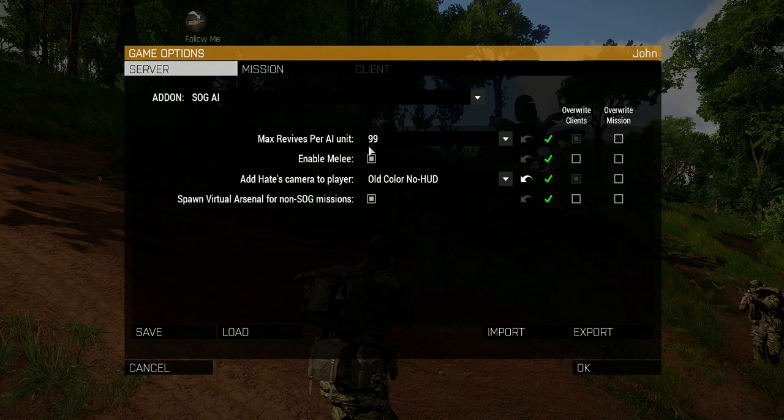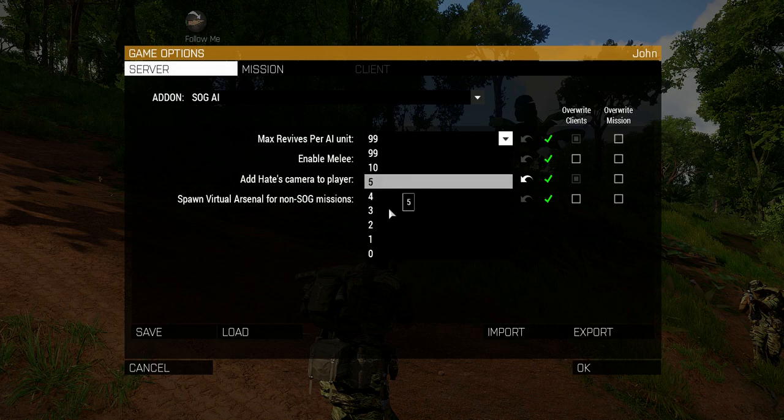One person mentioned they thought the AI team was too invincible because of my revive system, where a guy gets incapacitated and can be healed by another member of the team. He's actually not invincible because he can be killed while he's on the ground, or by an enemy unit that's too close to him, or by explosions. But if you want, by leaving this at 99, it's pretty much how you've been playing it all along, because that's plenty.